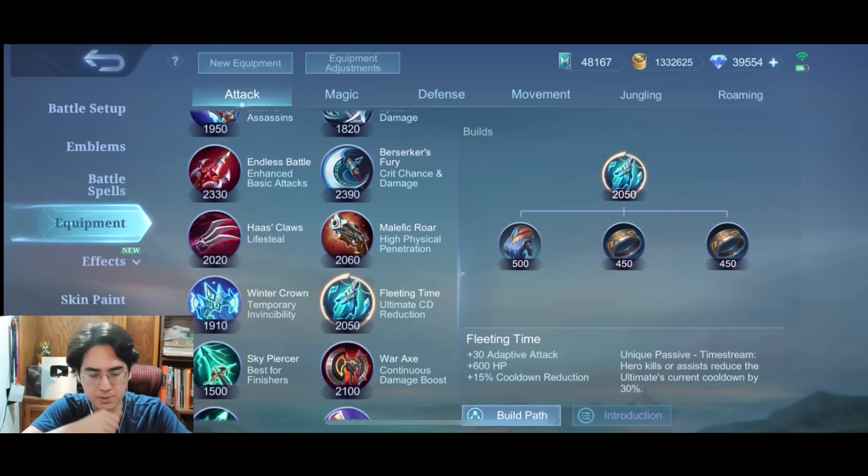Fleeting Time is the only item I don't have much experience with since the update. Fleeting Time has always been a niche item in the first place, so it's more of just a ranked game item for lower ranks where you can use it for fun if you want. It's just an okay item — there are better items. Same reasoning as Malefic Gun — you could get it, but there are ultimately better options.